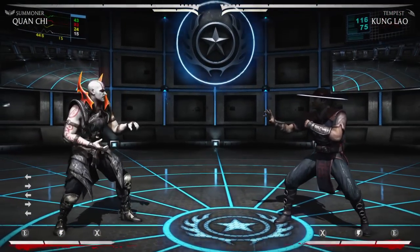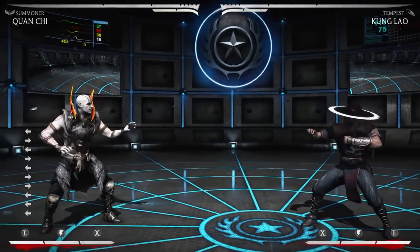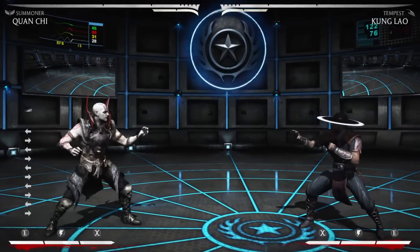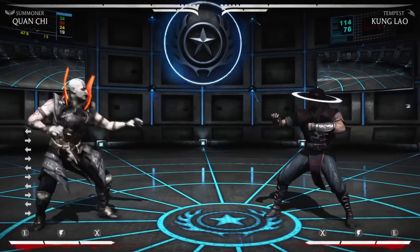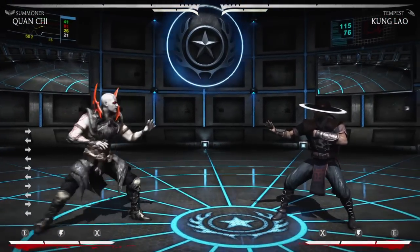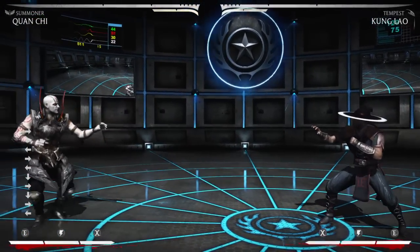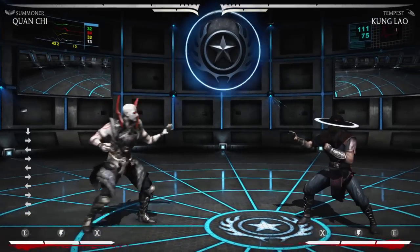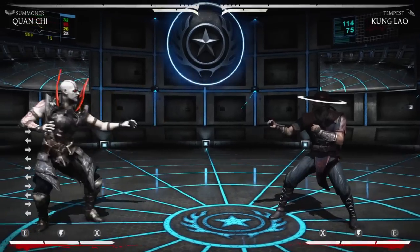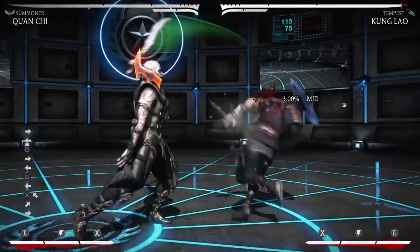The hard part is getting stuff started. So I usually stay around kind of right outside sweep distance, because this causes a lot of moves to whiff. You'll see me when I play, I walk backwards a lot. I'll backdash to get out of certain strings, but I always like to walk because he has a pretty good backwards walk speed.